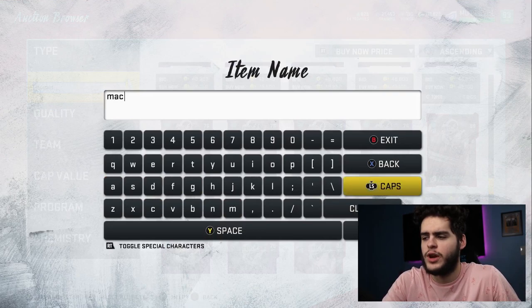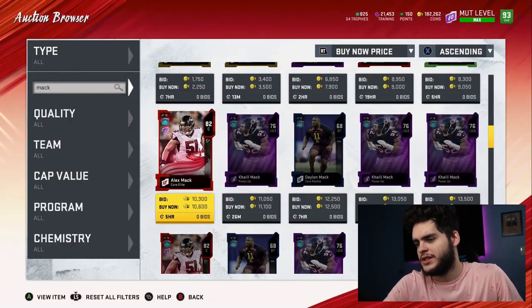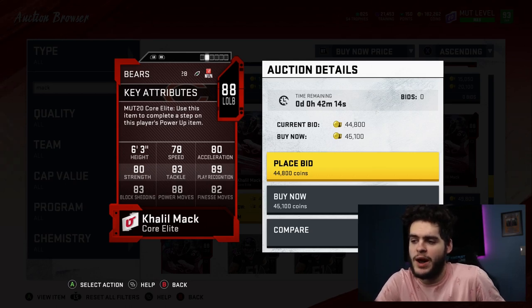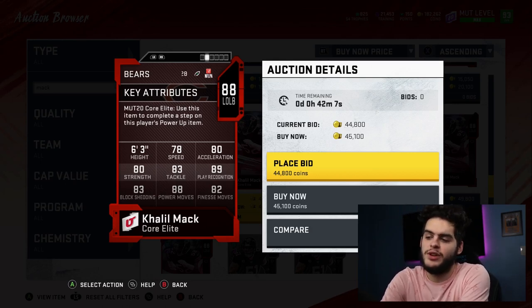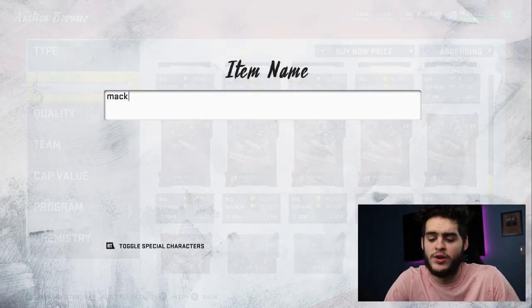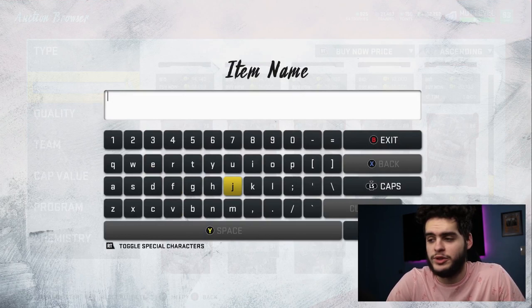Another guy who's been debated all year is Khalil Mack, basically 45k. He has 78 speed, 80 acceleration, 88 power move, 89 play recognition — those are the two key stats. Powered up he'll hit the 90 play recognition threshold while also hitting the power move threshold, with great block shed and great athleticism. On a budget team you need the pass rush, because if you don't have one opponents will have all day in the pocket, and in Madden 20 if you give them too long to set up runs or passes, you're going to get absolutely destroyed.